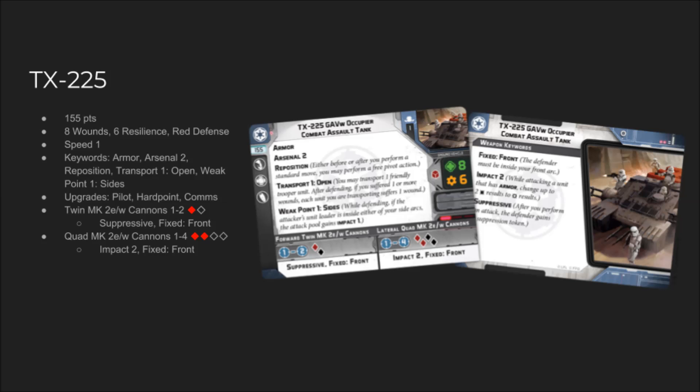So first, let's talk about the unit itself. The TX-225-GAV-W Occupier Combat Assault Tank — I can't even fit the whole thing in my title slot. It's a long boy. So this is a heavy unit, one mini per card. It's gonna cost you about 155 points, so a little bit cheaper than the AT-ST, but not cheap by any means. On the other hand, it's Imperial, so it's cheaper than a Palpatine. For all that, you get eight wounds, six resilience, and a red defense die — a vehicle with a straight-up red defense die.